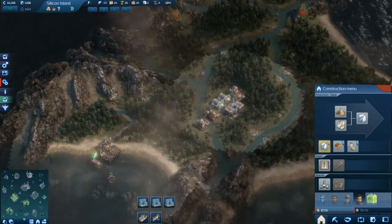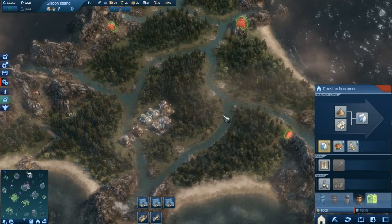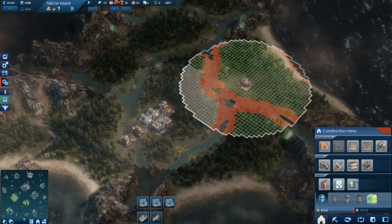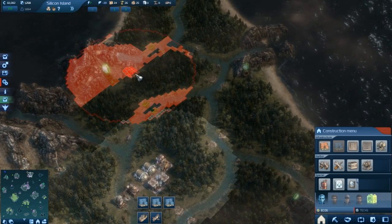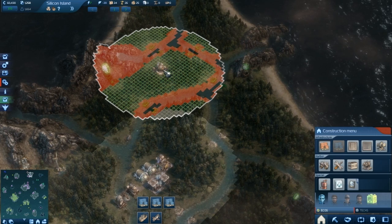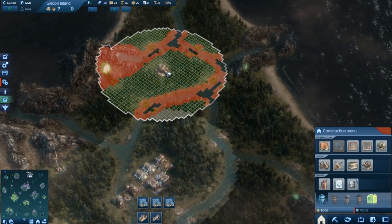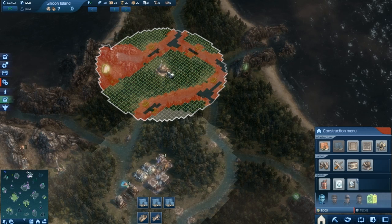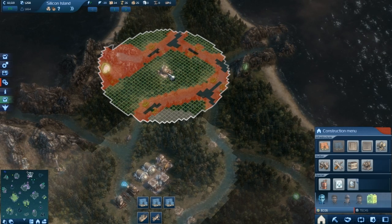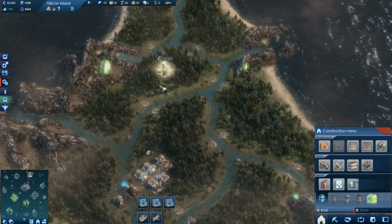We need a limestone quarry, which means we're going to have to put in another depot because right at the moment none of them will reach. So I'm going to drop it right over here, and that'll get the quarry and that will get one, two, three, four sand extractors. That is a wonderful spot — great place.